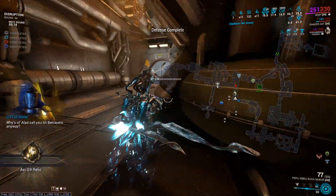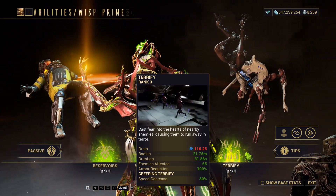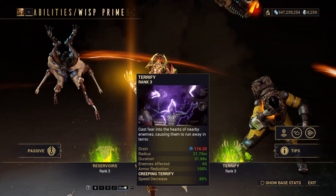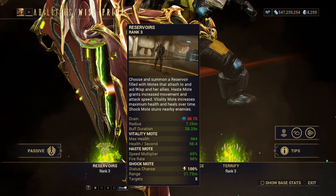For our regular build, I choose to replace our 4th ability with Terrify via the Helminth subsystem. This grants maximum support efficiency by armor stripping and slowing enemies for your squad. The key of any Wisp Prime build is maximizing our buffs granted by our reservoirs.